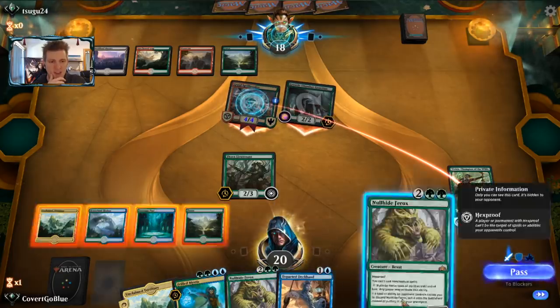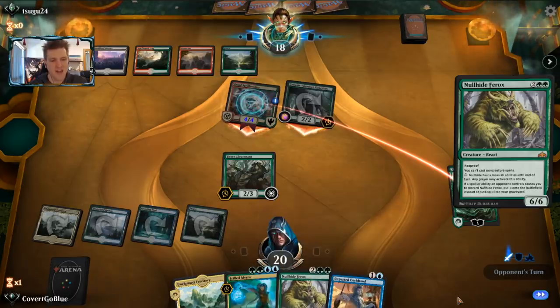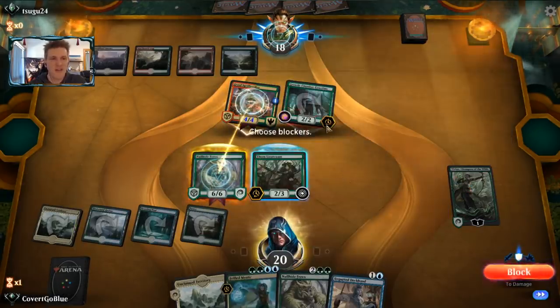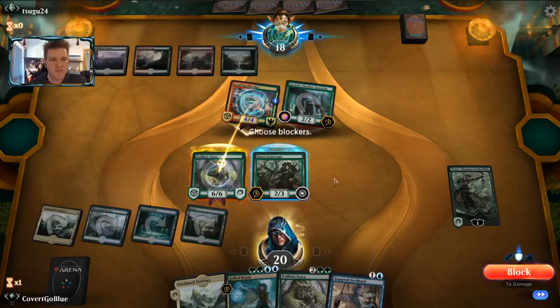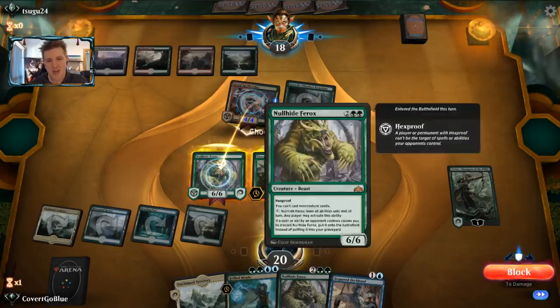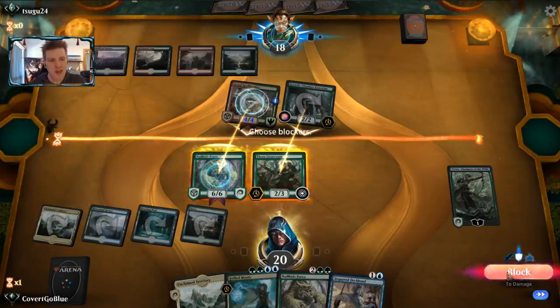The Growth Chamber Guardian attacks face - let's drop a beastie on them. Nullhide Ferox before blockers. I probably should have played the one from hand and left the mystery card alone, but against red-green it matters less. Do I block the Growth Chamber Guardian? I don't think so. If I block here the opponent has to choose: plus their Guardian and kill my Thorn Lieutenant, or pay two and shock the Ferox, or shock the Vivian. I think forcing their mana here is a good play.